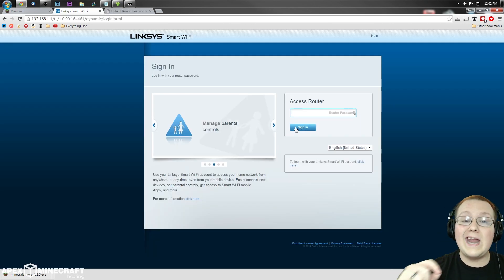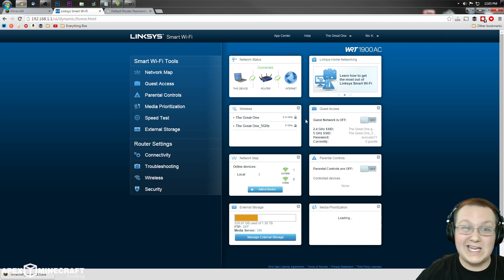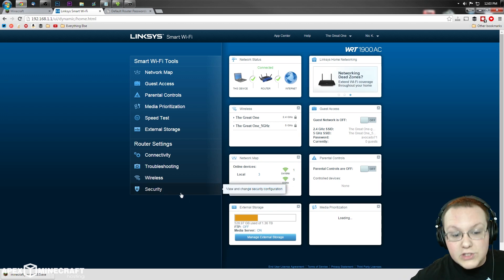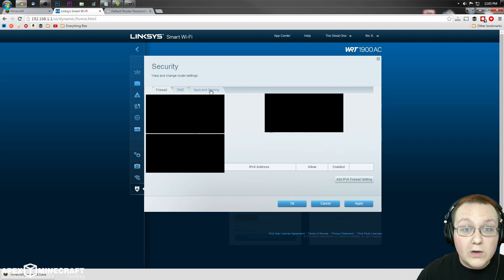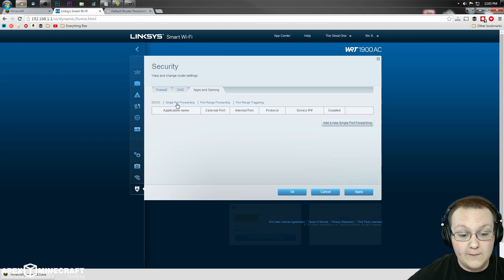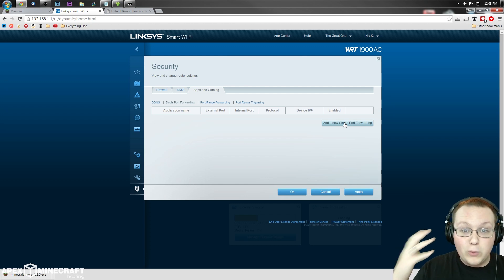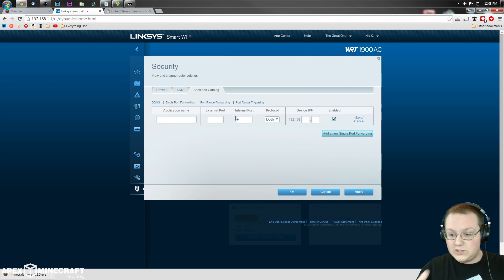Once you're logged into your router, it will look something different from what I've got, but that's okay. You want to find something like Advanced Settings or Network Settings. In my case it's under Security. Look around for port forwarding — it might be labeled 'Port Forwarding', 'Port Triggering', or 'Apps and Gaming'. For me it's Apps and Gaming. Click on 'Single Port Forwarding' and then add a new single port forward.